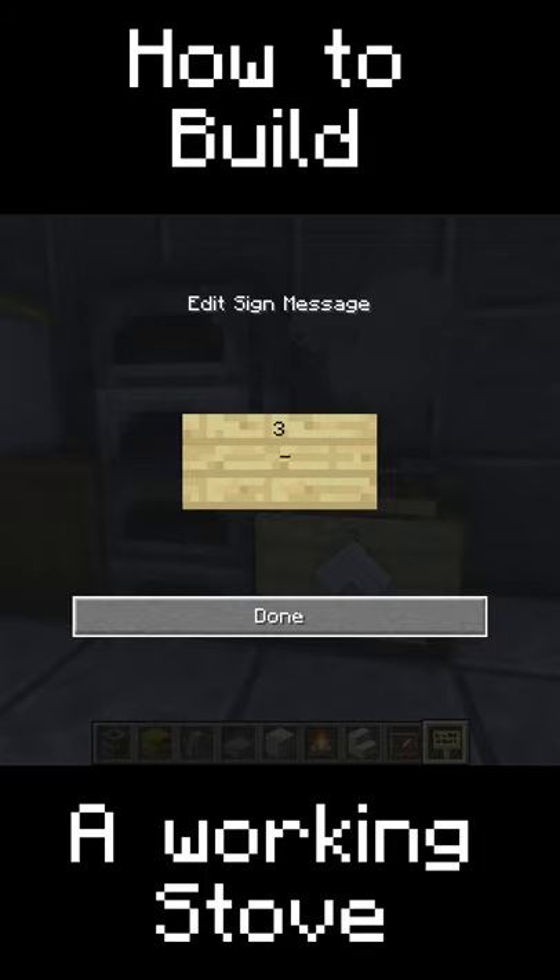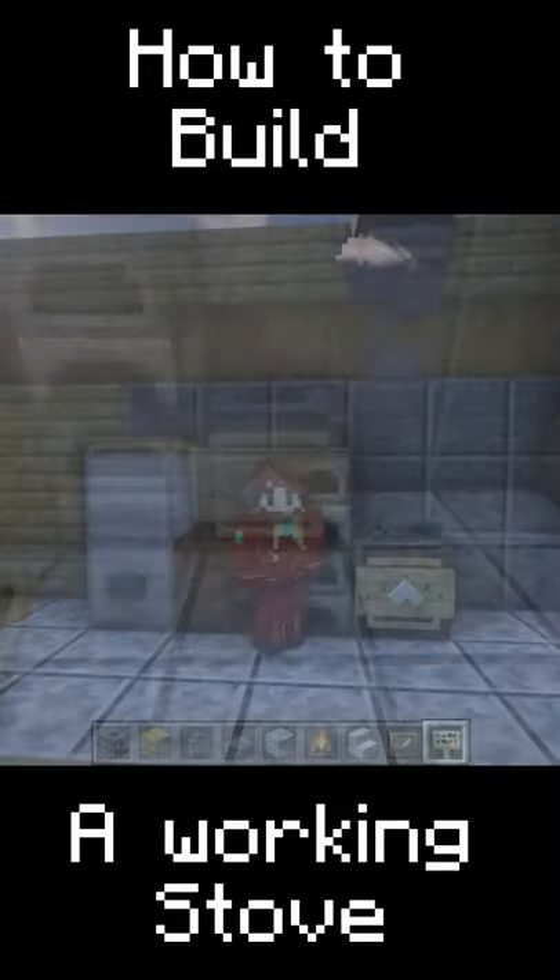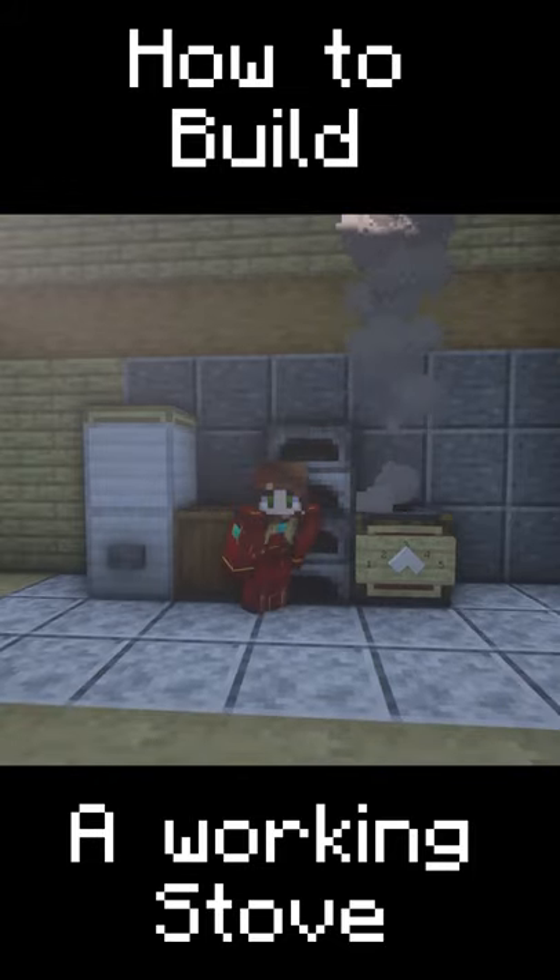Hit enter. We're going to put a two and start putting spacing, and then put a four. Hit enter again. We're going to put a one, space it out, and then place a five. Hit done. I hope this will help you guys make your kitchens look even cooler.